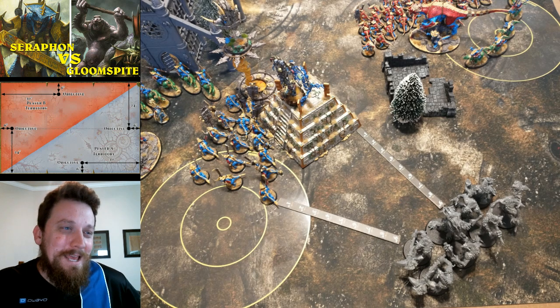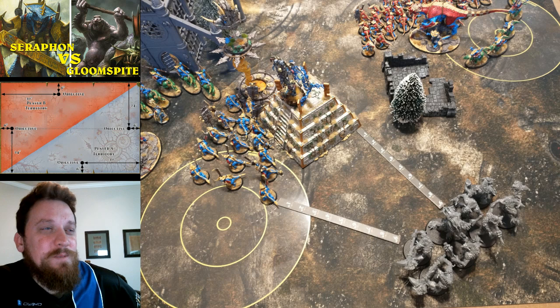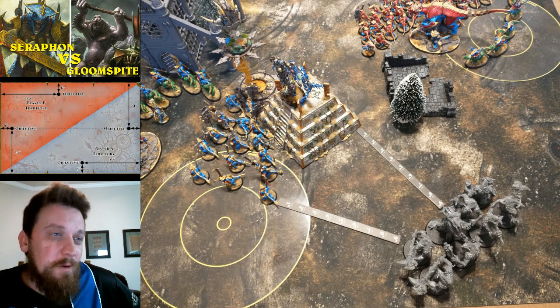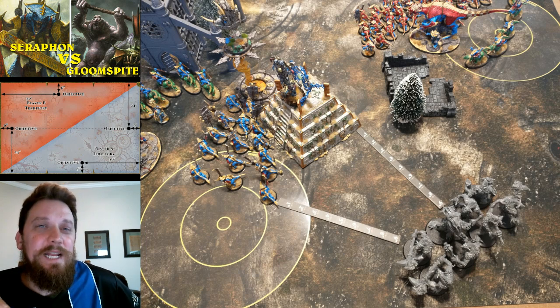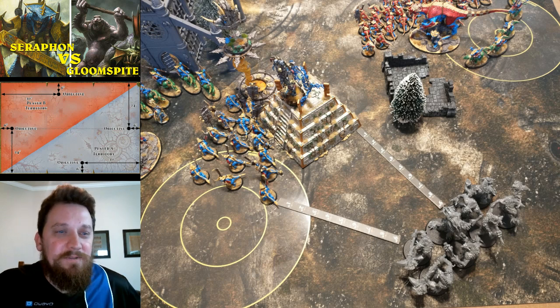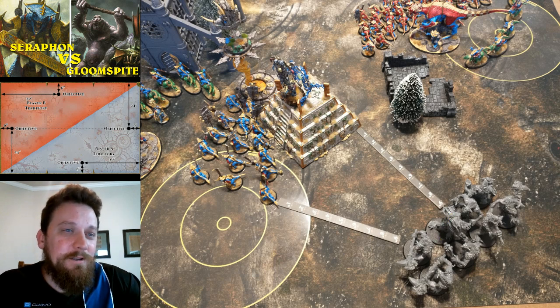I kind of forgot he has teleport. I thought with plus two to unbind from the Astral Bear and Kroak's innate ability I could stop it — Hand of Gork casts on an eight so it's hard anyway. I wasn't able to stop his teleport pretty much all game, but I did keep Scuttletide off the board the entire game. He got the teleport off and brought those nine Rockguts behind me — not fun to look at. But he has no hero nearby so he needs a nine-inch charge.